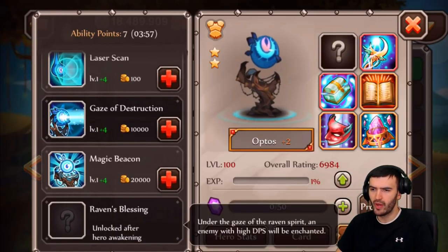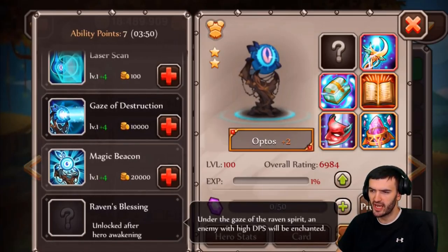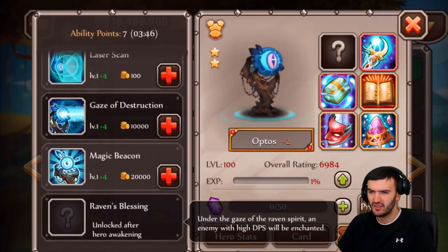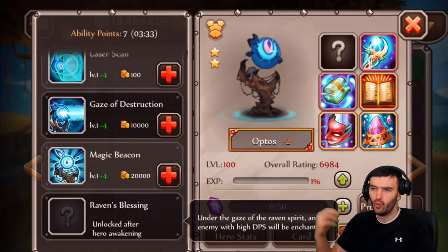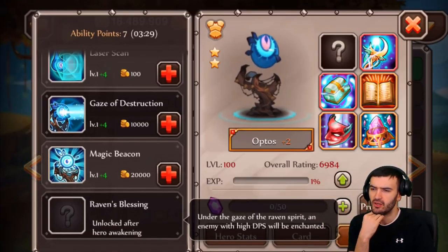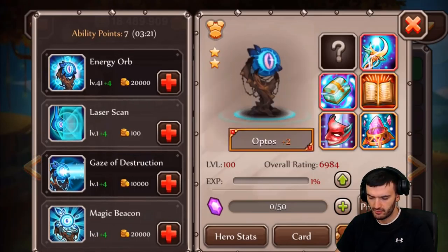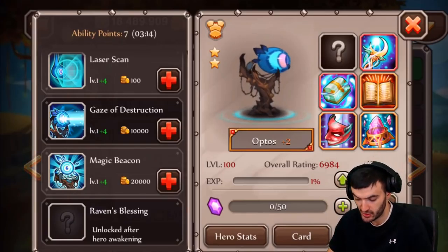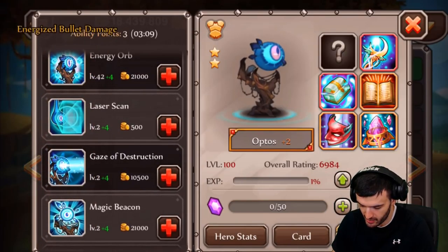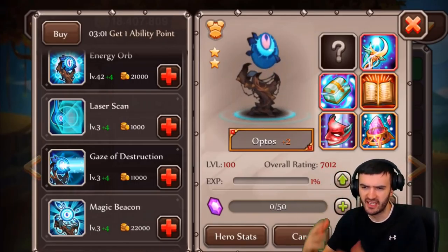Let's go into his awakening. Under the gaze of the raven spirit, an enemy with high DPS will be enchanted. I don't understand what that means - what does enchanted mean? How is it going to affect them? You don't see anything about enchantment in any of his other abilities. I've got to do some more research about that one, because I'm not sure what enchanted really means. But anyway, let's work on these abilities a little bit, and then it's time to take this bad eye into a battle and see these abilities in action.